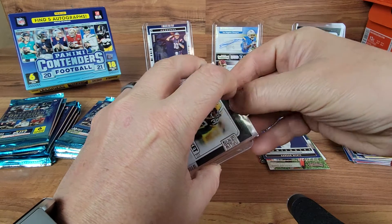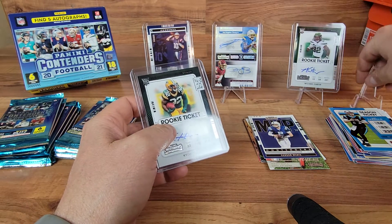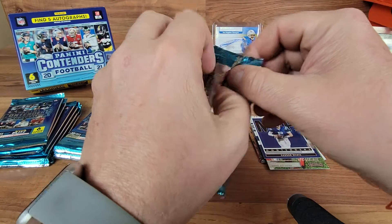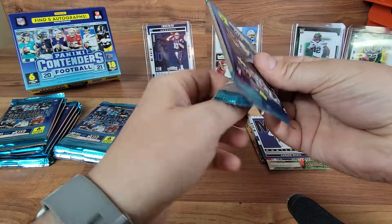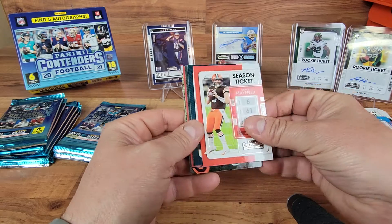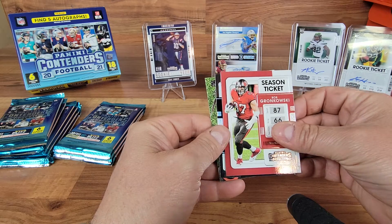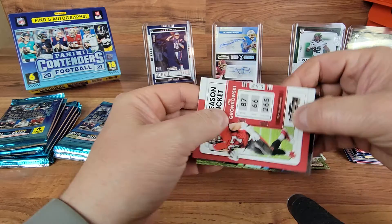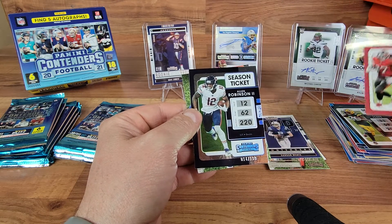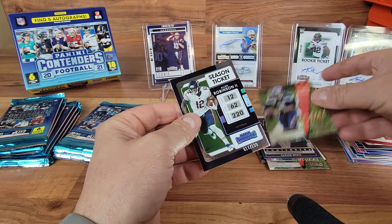We're looking for those rookie QBs. We're probably pretty close to halfway through this rip - got three out of five autos down, just looking for that one banger. Got a Baker, Jalen Hurts, Aaron Jones, a Rob Gronkowski. We got a Bear behind here - numbered out of 199, Alan Robinson, no longer with the team. Chain Movers Russell Wilson behind him.